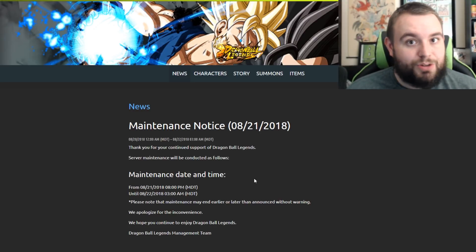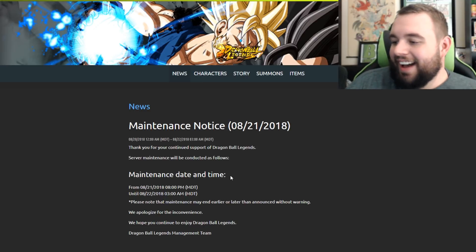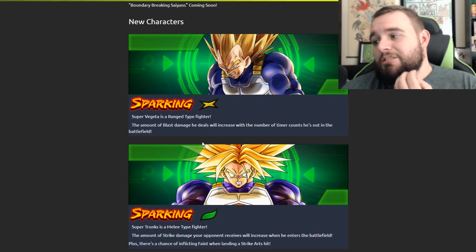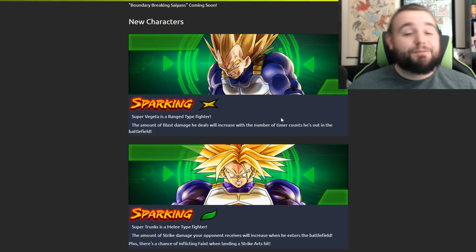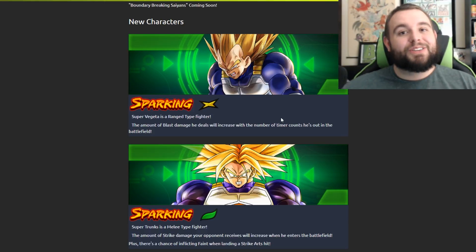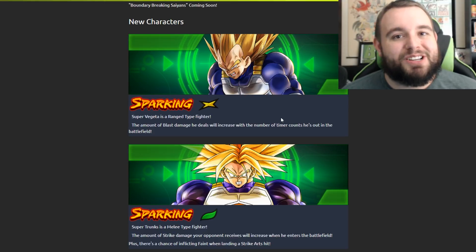There are new units coming out and new stuff in the store too — I'm down. We'll be jumping into this banner as soon as we possibly can. These are super cool units; if you called these units, let me know in the comments. So many people were asking where Super Vegeta was, so I'm glad he's here. Green is so good in this game right now, so I'm hyped about Trunks. I love this game — Vegeta's gonna be amazing. If you enjoy, leave a like, subscribe to keep up with summons when the banner drops, and those gift cards are still available for subs who comment. Thanks for watching, have a great night!